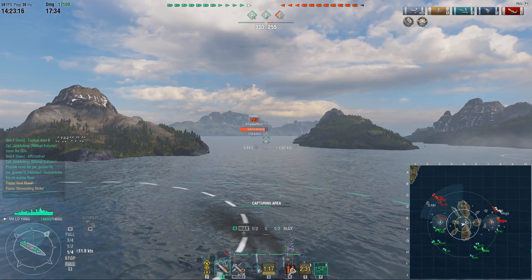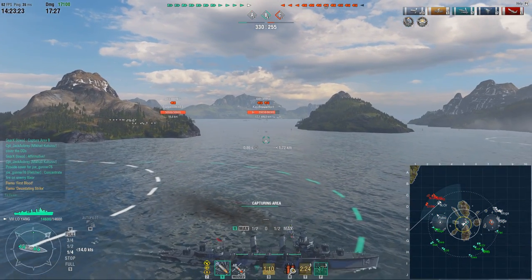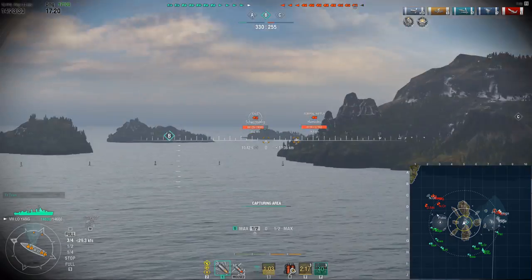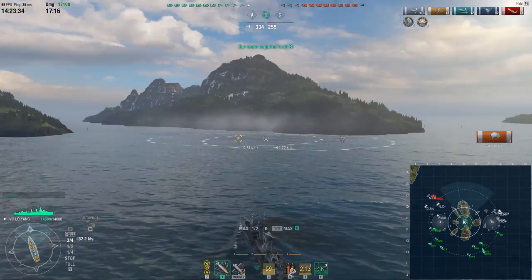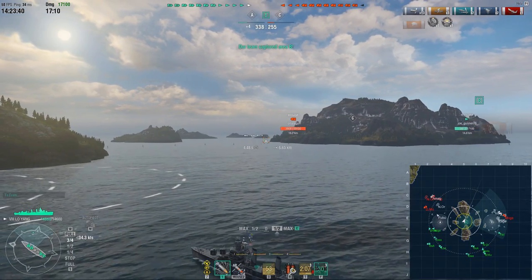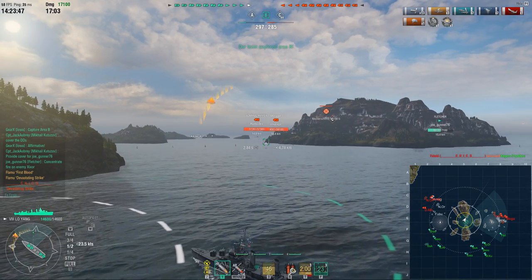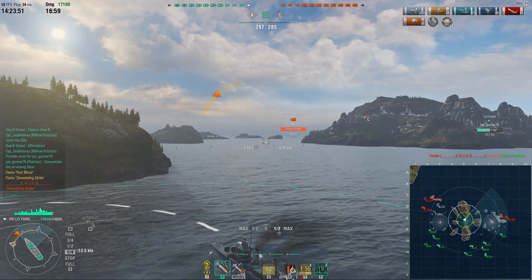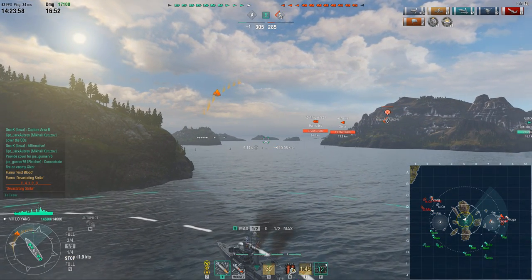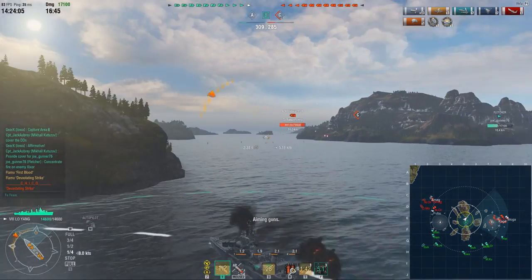There I utilized the combination I was talking about. I made sure I stayed more than two kilometers distance away from him — that's why I reversed, also to dodge torps. But I also made sure I was within 3.5 kilometers before I popped my Hydro and my Smoke, both at the same time. That's important — you want to synchronize those two cooldowns when you fight other DDs. That way you gain this edge in detection. If you time your fights so that you get the enemy into that 1.5 kilometer sweet spot, you are absolutely dominant within those 1.5 kilometers.